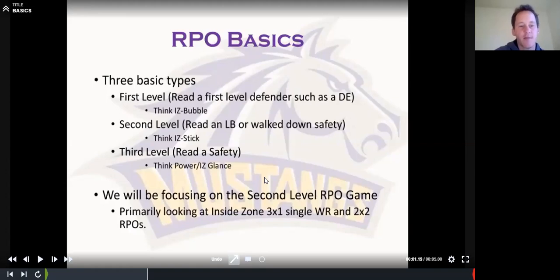The second type — which is where we're going to spend most of our time — is the second level RPO. We're reading a linebacker or a walk-down safety, making him a second level defender. Think inside zone stick. Instead of reading the end, we're reading the backer. Instead of the tackle leaving the end for the backer, the tackle is taking the end and we're reading the backer. We're just switching that dynamic.